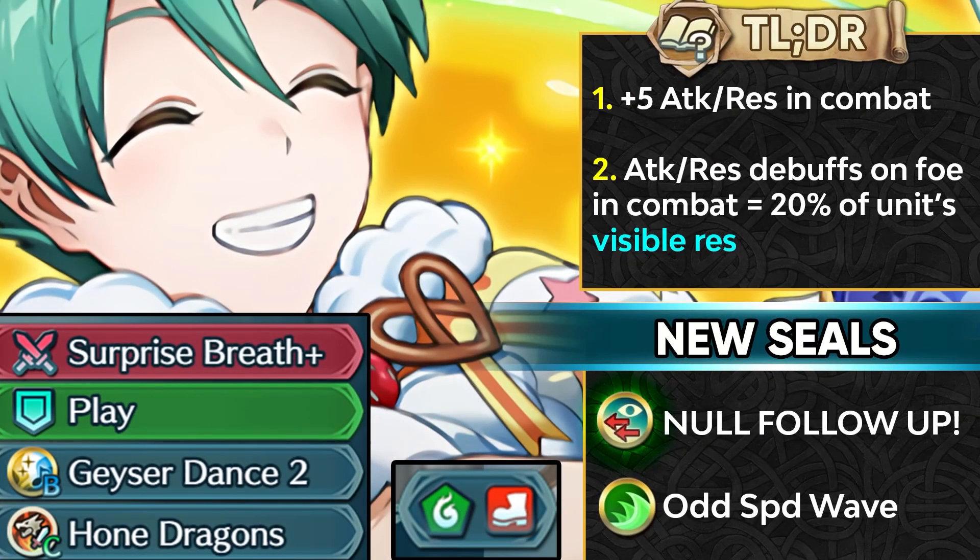The Tempest Trial unit is Halloween Nils. His sister was already a backpack unit with Tiki a few years ago, and here he is as a free-to-play green infantry Dragon Dancer with a harp that refreshes. He has an inheritable weapon in Surprise Breath Plus — similar to Flame Gun or Mordecai's preferred weapon. It gives plus 5 resistance in attack in combat and provides attack and resistance debuff on the foe in combat based on 20% of your visible resistance with no cap. You can definitely get a lot of attack and resistance debuff from this, which also helps trigger Dragon Wall.